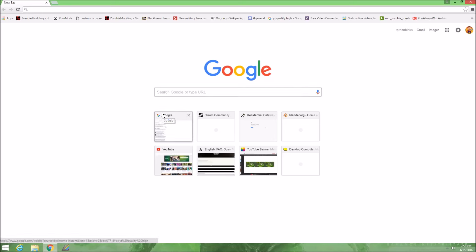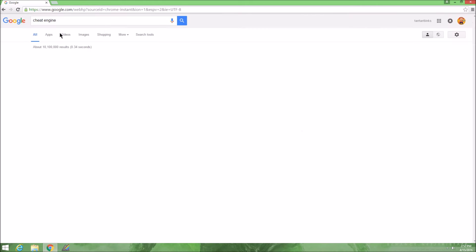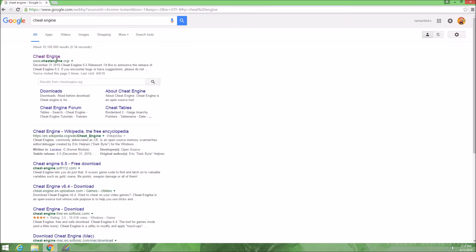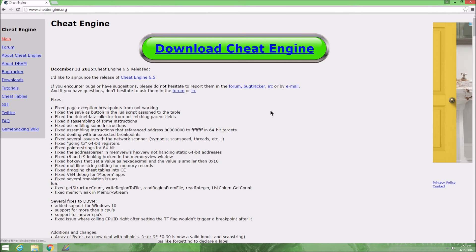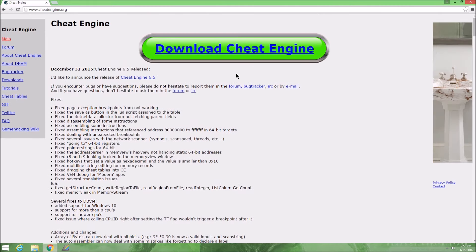Hello. This is a tutorial on how to use Cheat Engine. I'm going to show you how to do it real quick. Go to Google, type in 'Cheat Engine' — it's usually cheatengine.org. Click on it, then click the download button. I already have it so I don't need to download it again.